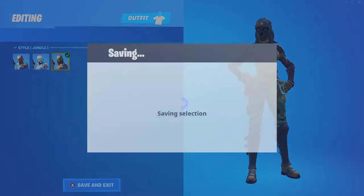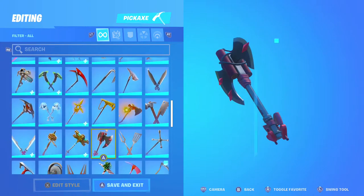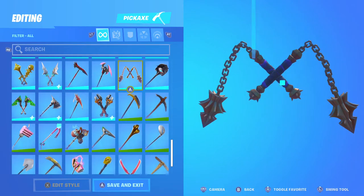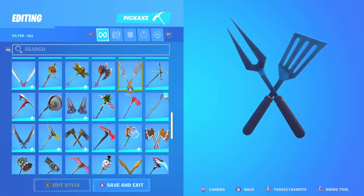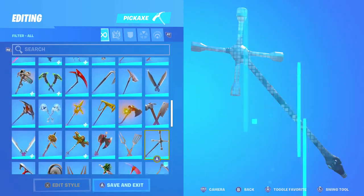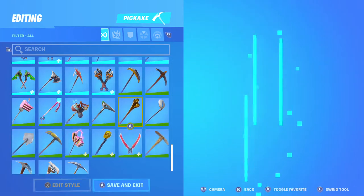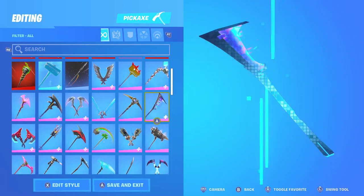And for the jungle version — I'm just messing around with the combos. For the jungle version, where's that one pickaxe... you can do like Candy Axe.